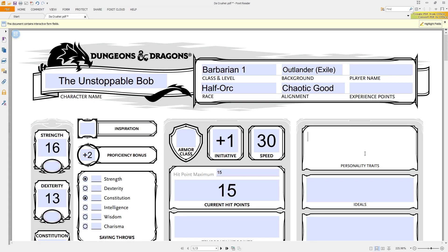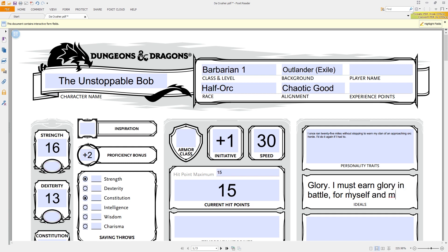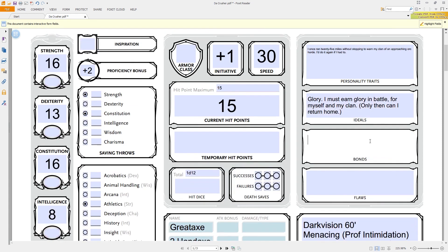Bards get two colleges to choose from: the College of Lore — the brainy kind, where you get proficiency in three extra skills and additional spells — and the College of Valor. The basic bard has the cool Bardic Inspiration ability: based on their charisma modifier, two or three times a day they can inspire someone, giving them an inspiration die. That die lasts for 10 minutes, and anytime during those 10 minutes when making a d20 roll, they can add the die after seeing the result. It scales up from a d6 to a d8, d10, then d12 with your level.